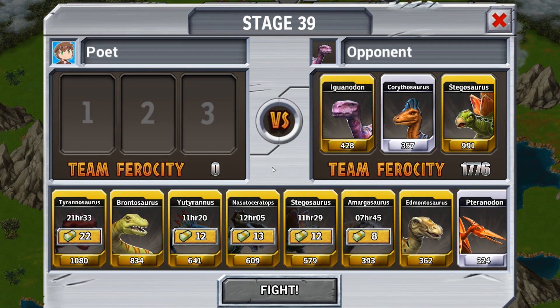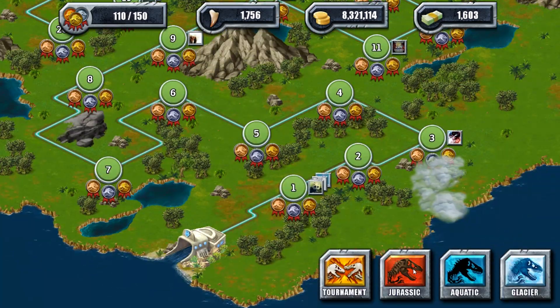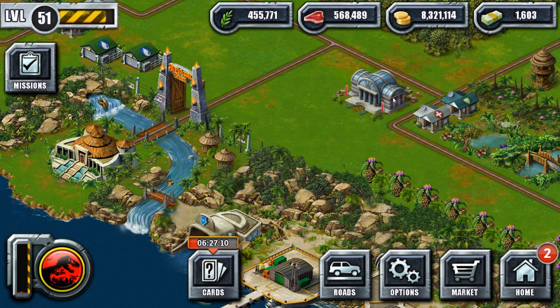What's the next battle? Iguanodon, Kreathosaurus, and Stegosaurus. Looks like it's actually easier than the one we just won. The Stegosaurus is pretty strong though — actually more strong than the one I have. We'll take that as it comes. And with that, we'll be seeing you guys next time on Jurassic Park Builder. Bye-bye.